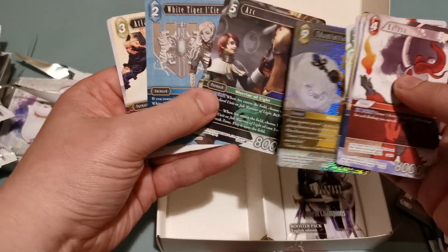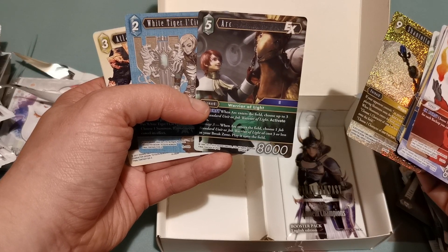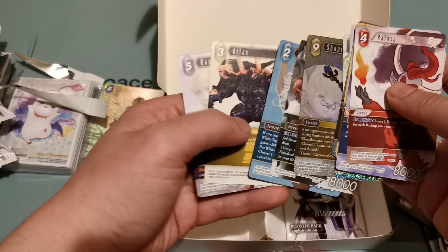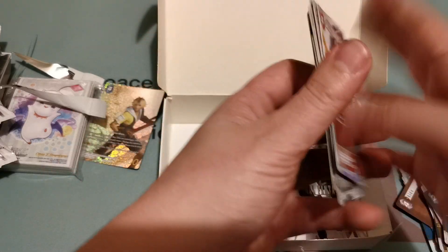Foil Tish and Toto and an Ark. I do really like that Ramza, but it has to be in a specific deck.